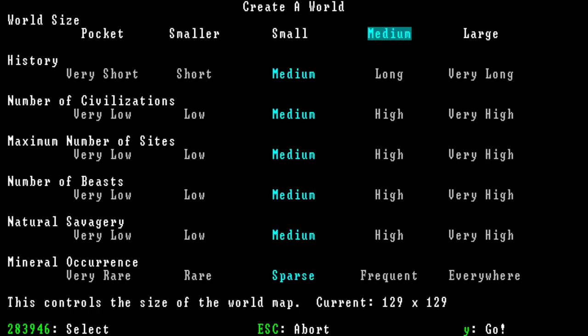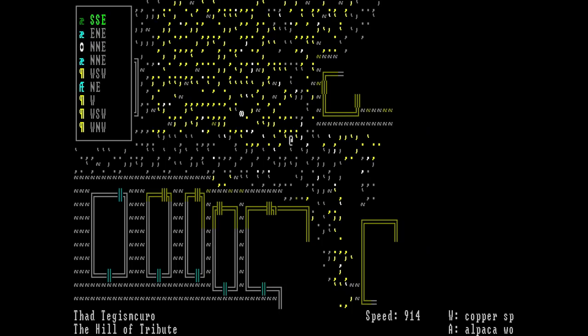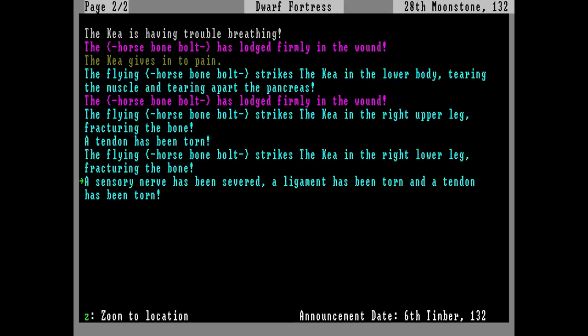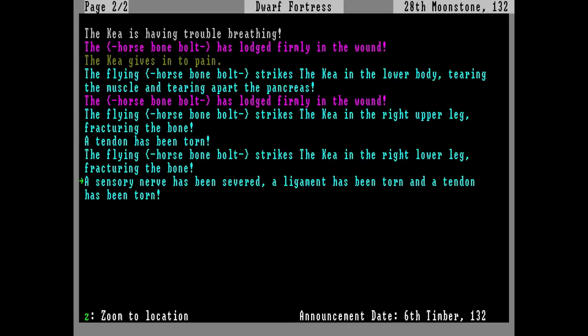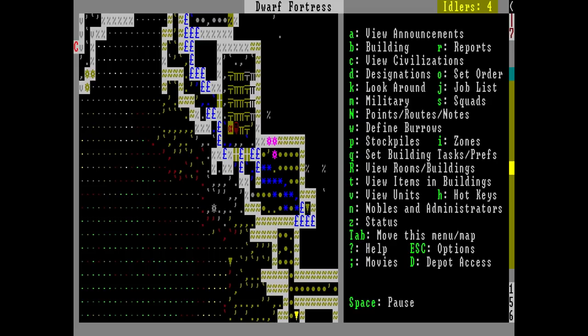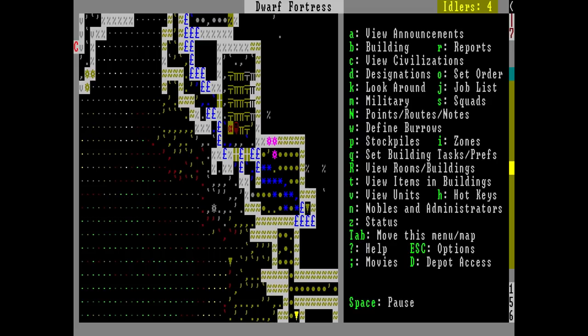Players also had more control over things like the world's history and size during world creation now. Besides this, there would be some other minor additions to adventure mode requiring players to actually eat and drink now. Migrants to forts would now be historical figures with actual backgrounds, and changes were made to the justice system and reporting murders to help deal with vampires. Overall, it might have not been as big as previous patches, but this one along with other feature updates would be smaller in scale for the caravan arc.